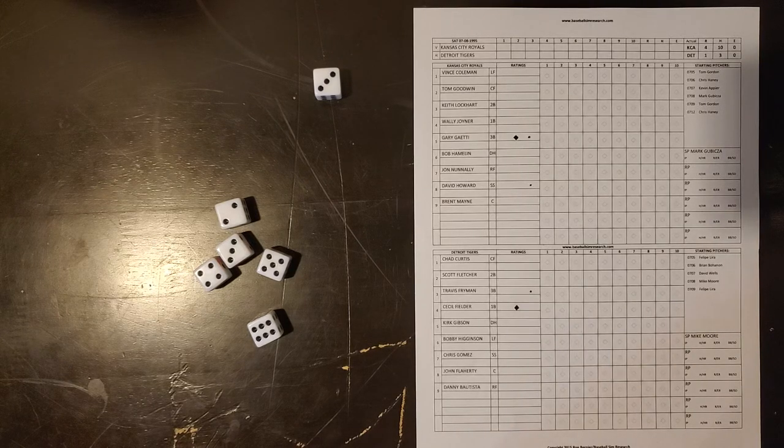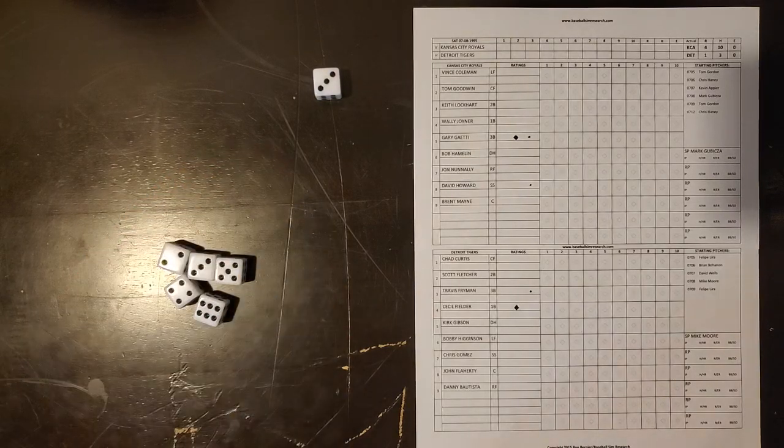Welcome back to another Yaya Tabletop Baseball game. My name is Brian Haferkamp, and I'm the designer of Yaya Baseball. In this game, we're going to be facing the Kansas City Royals at the Detroit Tigers. This is from 1995 — the '95 Royals at the '95 Tigers. This game was actually played on July the 8th, 1995. We have our starting lineups all set.